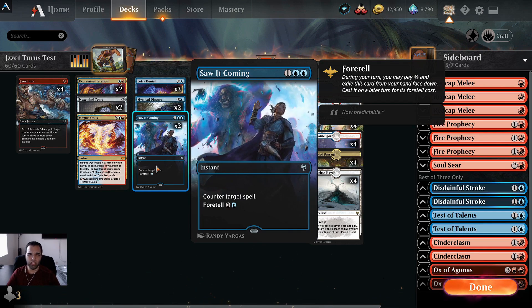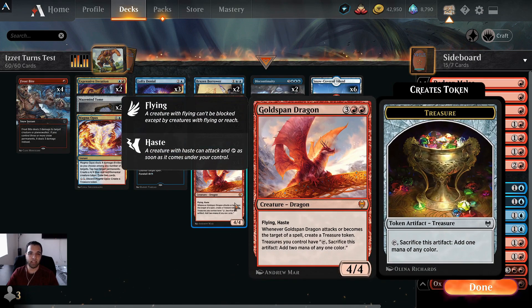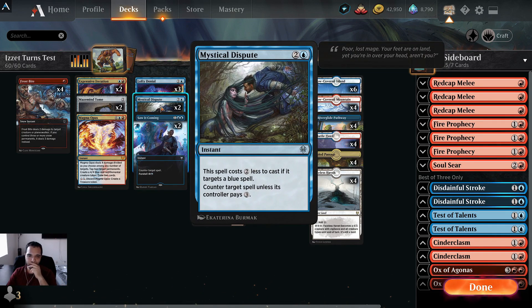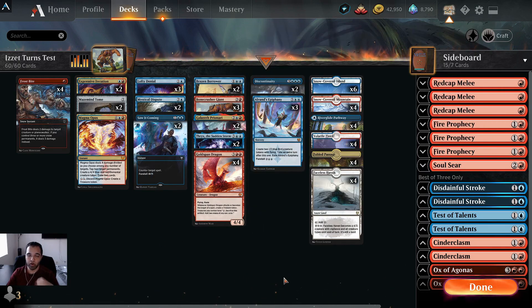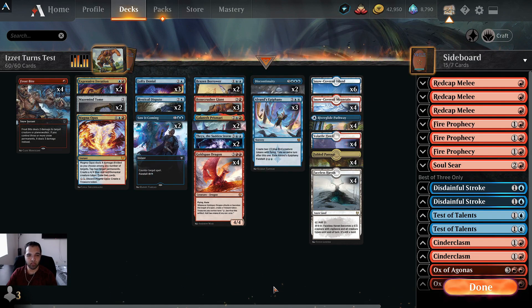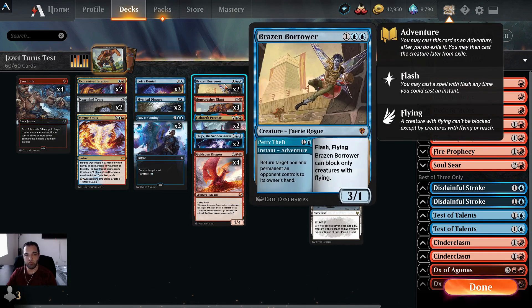I only have two Mystical Disputes. I know a lot of the 'Is It Snow' decks are playing this as a three or four-of, but I'm going to give it as a two-of to see how it works. If Mystical Dispute ends up not being great, I can move it up to three and maybe put in another Mazemind Tome or Brazen Borrower. Two Brazen Borrowers — I wanted three but didn't have room because I wanted to try other stuff.